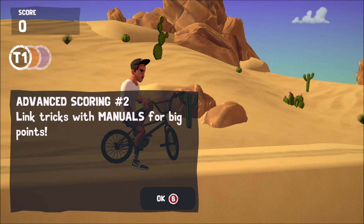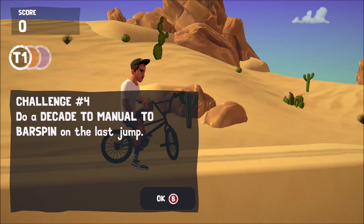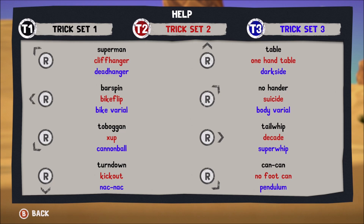So we've got to link tricks with manuals for big points. Do a decade to manual to bar spin on the last jump. A manual is like a wheelie. If you just look at the trick sheet, decade is red — so that's T2, right on the right stick. And what's bar spin? Got that, I believe.